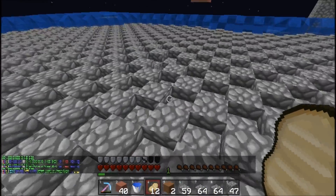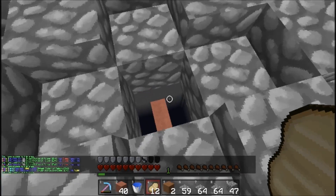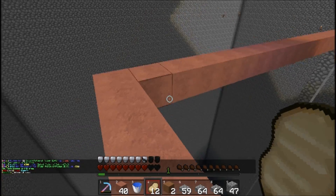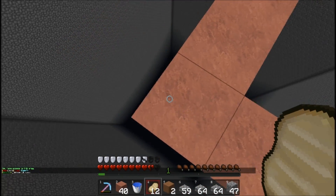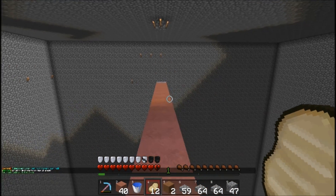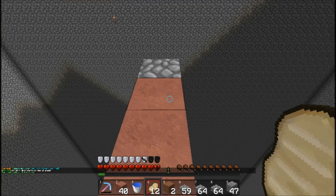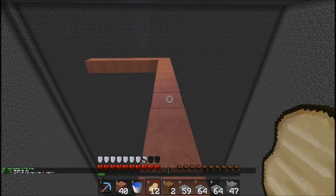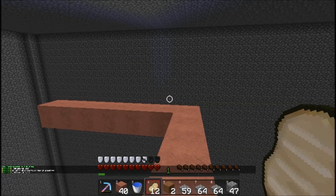We had an ally faction or something build a really really nice size cactus farm. Basically my first base wasn't working out - my buffer was really really small. So I'm definitely taking advantage of this. I found this base, I had a home set in it, and basically I'm just going to use it for a cactus farm.